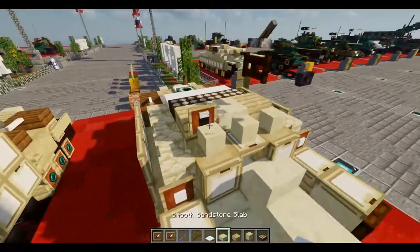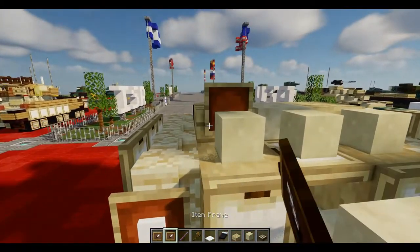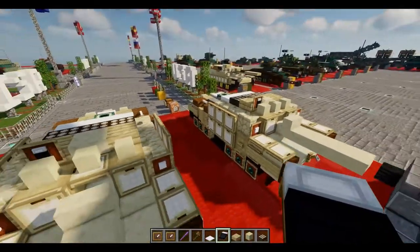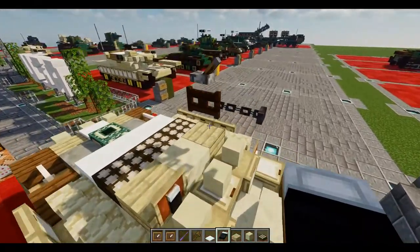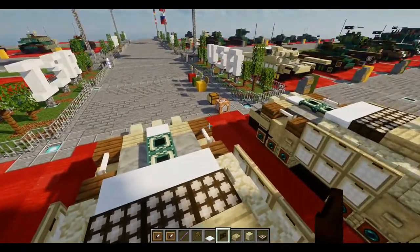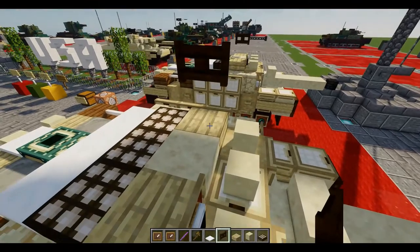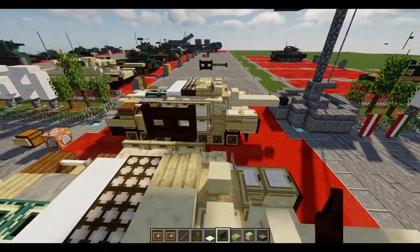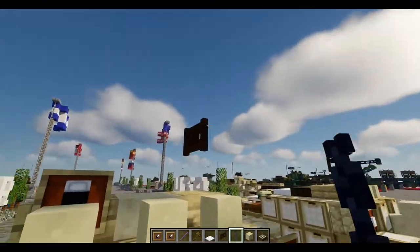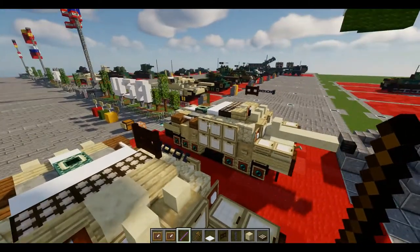Basically the last thing to do — we've got some optics on the left side. Place down an item frame with a black dye inside of it. Then we can put in our Breda machine gun here. It's going to be on the left side, so on this birch slab we'll place down a dark oak fence gate, and in the front of it we'll place down a chain. Take our debug stick and have the gate set to in-wall true.